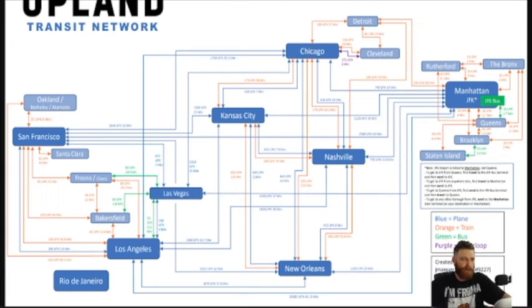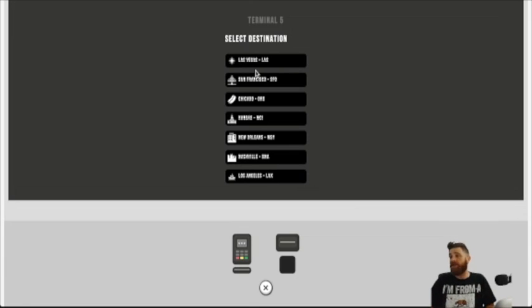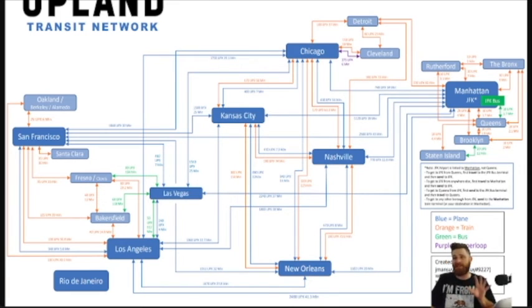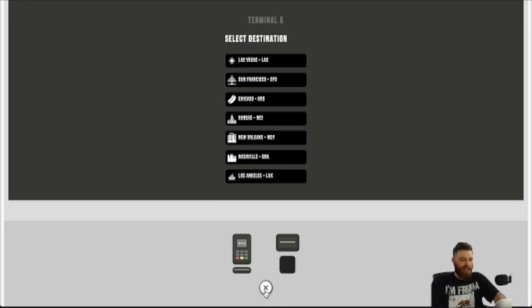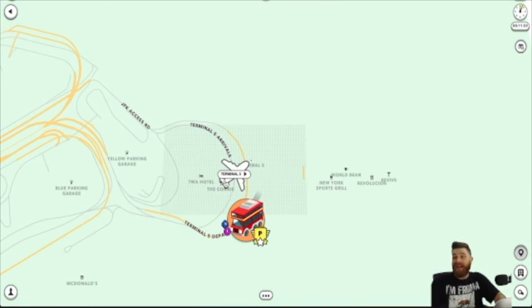And essentially, that's it — that's how you travel around Upland. You need this map; it is essential if you want to travel around Upland efficiently. I will put the link for the Discord server down below so you can join and get this information. If you are investing in Upland and playing this play-to-earn game, I highly recommend joining the group to get all this information. I'm not going to travel anywhere else right now because I want to stay on the East Coast, so I'm going to go ahead and cancel and make my way back to Brooklyn.